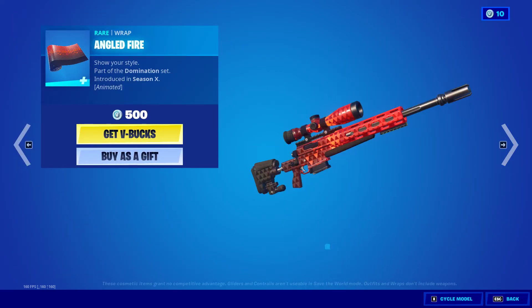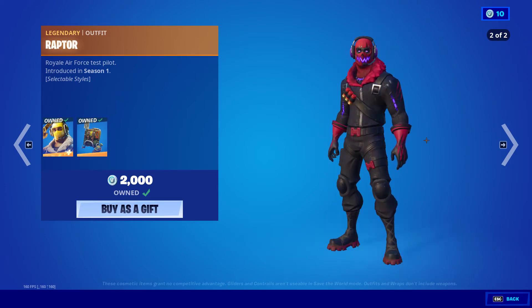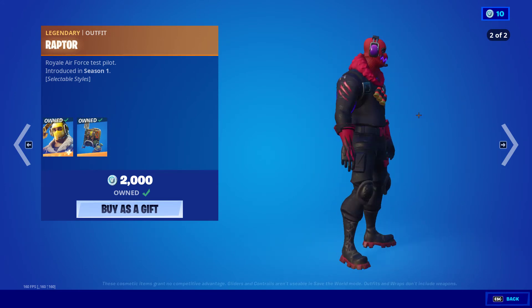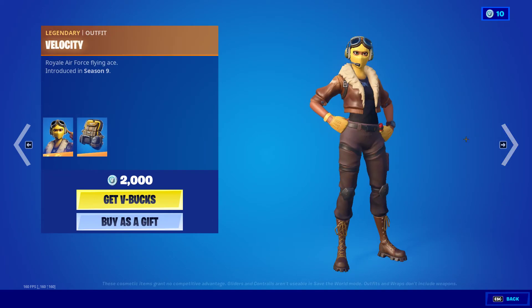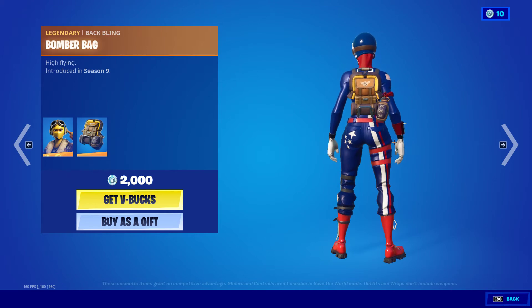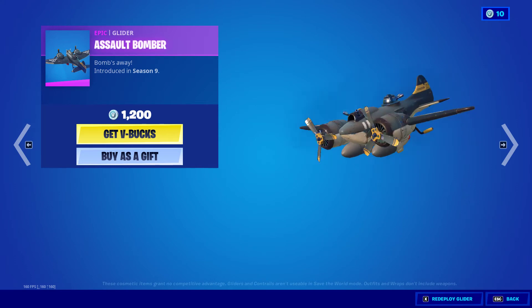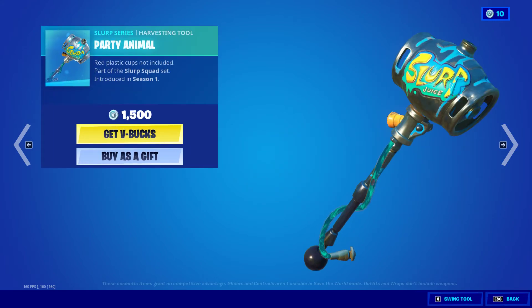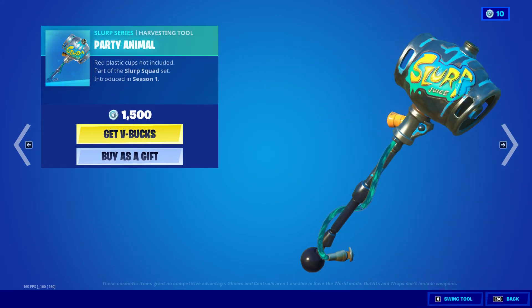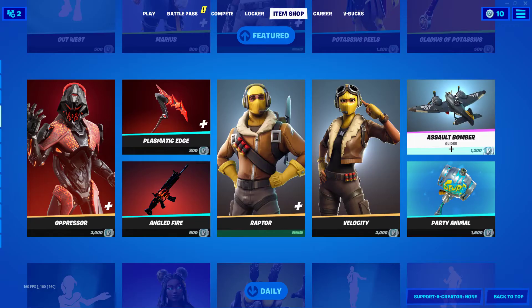Angled Fire, which is animated but not reactive. Raptor's Back — cool — this has two styles, very nice. And then the Raptor Satchel Backbling. Velocity with the Bomber Bag Backbling. Assault Glider. Party Animal. That's all.